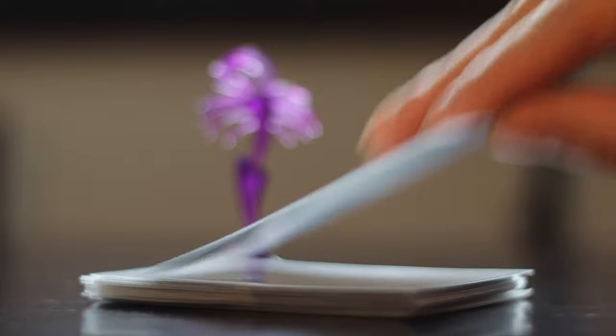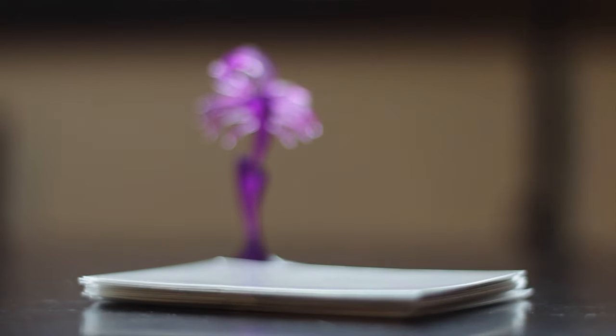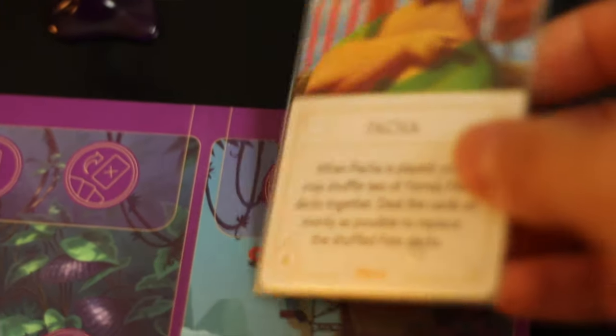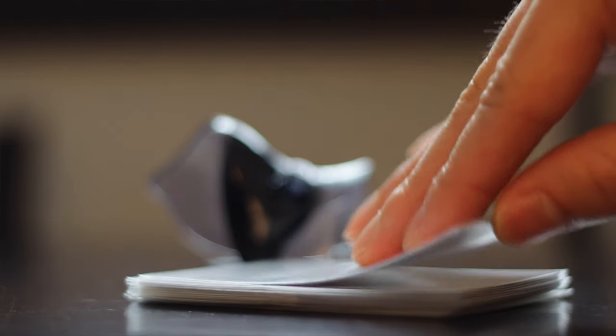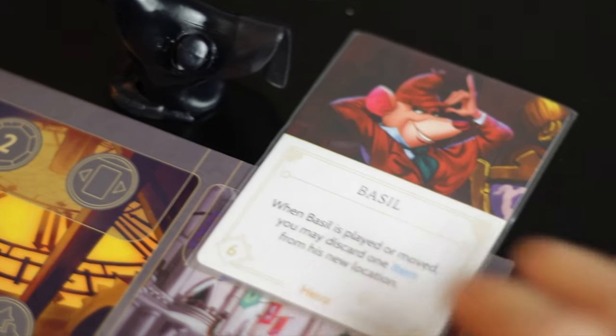My first tip as Scar is to fate often. One of the best strategies when fating is to put heroes where they cover up the top fate actions on your opponent's board. You have to try everything you can to prevent getting fated as Scar, because fates are very powerful against you. Try to limit any opportunity opponents have to fate you.